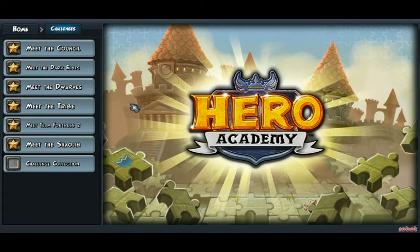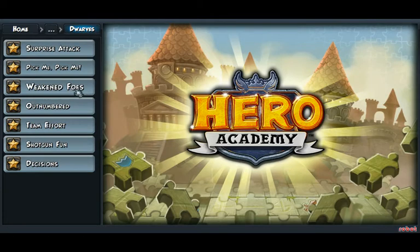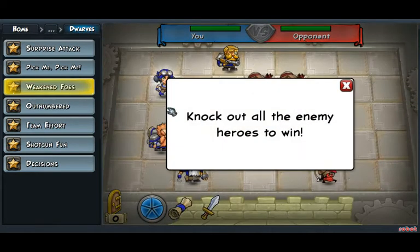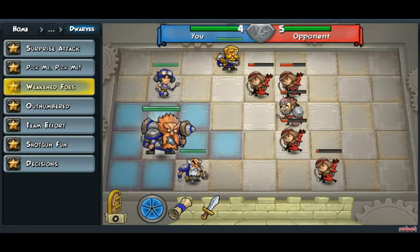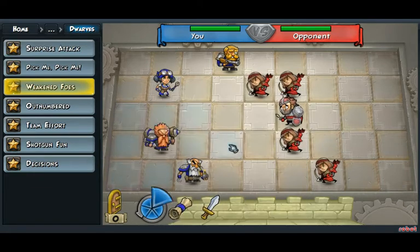Hello everyone, CreamerAble here, and welcome to part 3 of Meet the Dwarves' Weakened Foes. The objective here is to knock out all the enemy heroes to win. And to do this, we shall bring our Annihilator up.